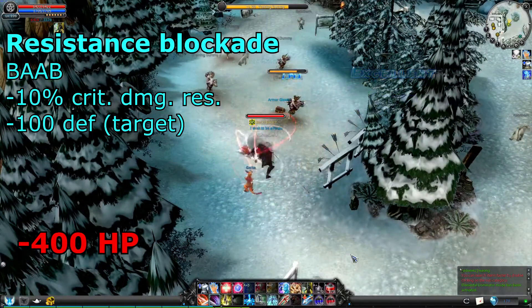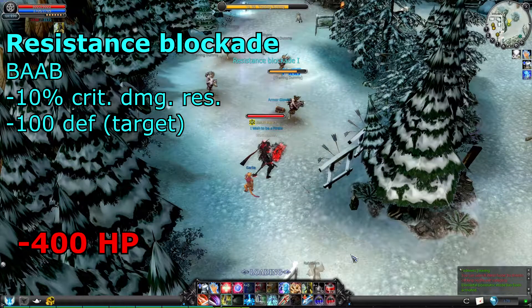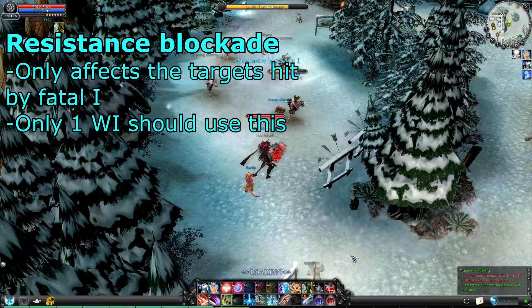Resistance Blockade decreases your target's defense, which makes it ideal to use in parties. A few important notes though: only the targets hit by your first fatal attack will receive this, and only if the hit is not a miss. If there are more wizards in the party, only one of them should use this, because the other one will override the effects.